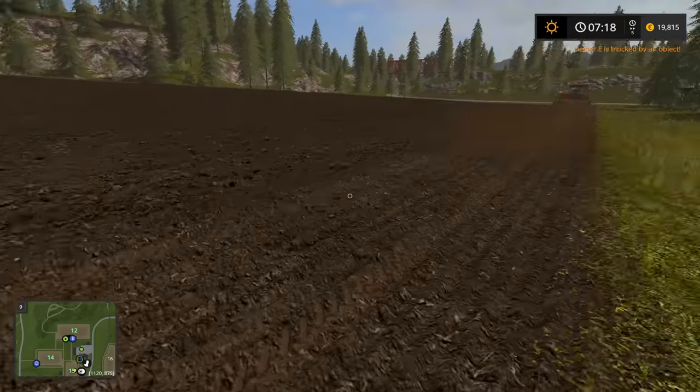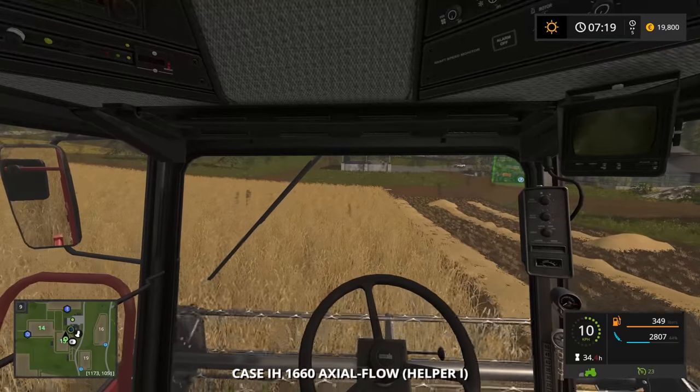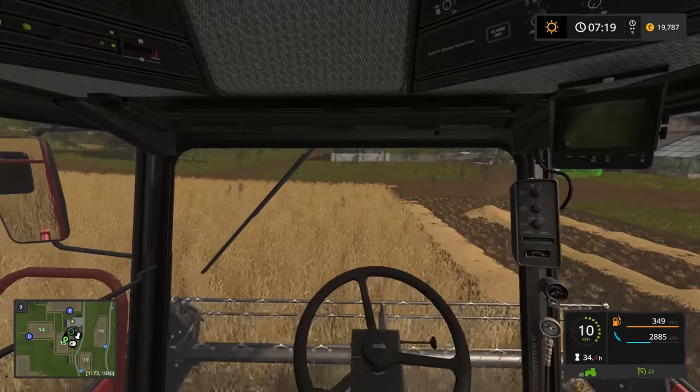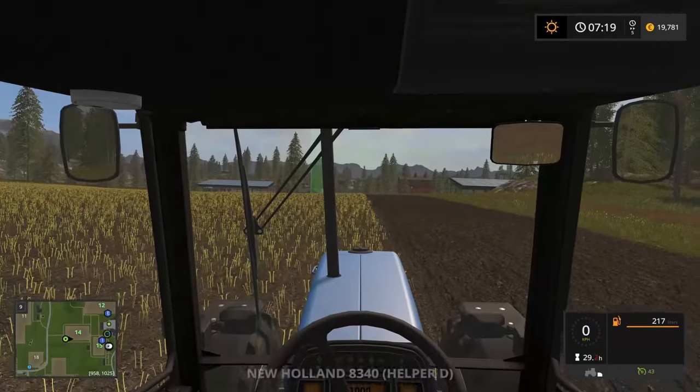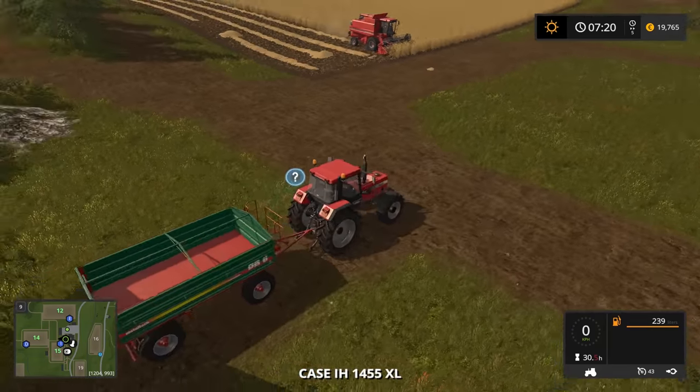We don't have to walk and run everywhere — we can press the Tab key to tab around between vehicles. If we tab to the combine you can see it's about 44-45% full, so we'll keep going and get to the tractor.